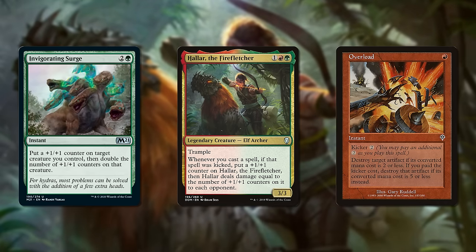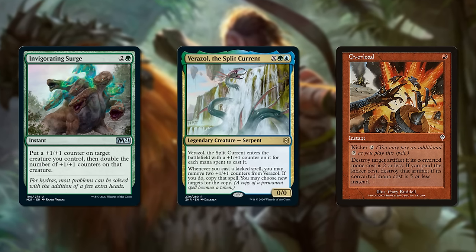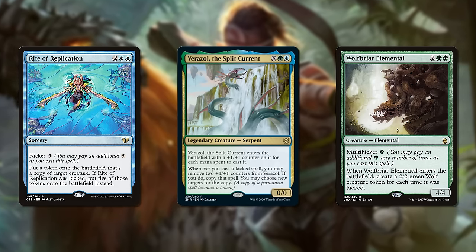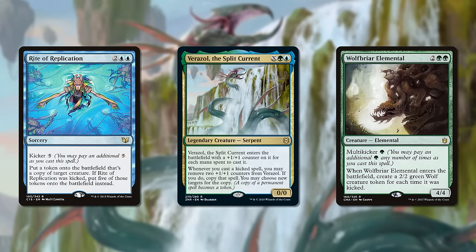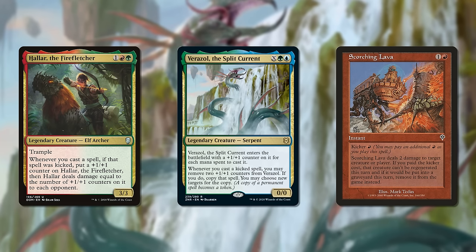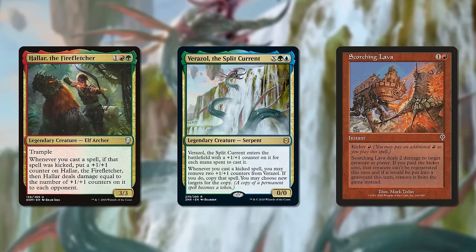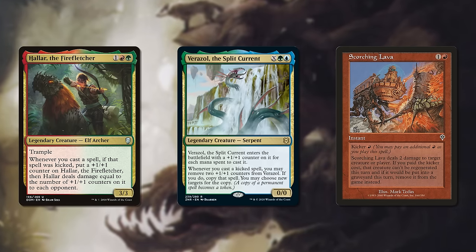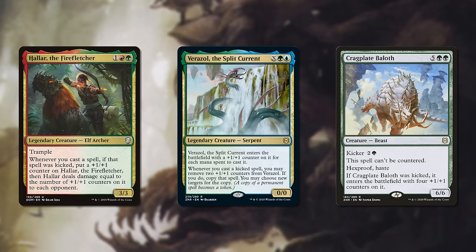I once wrote about Halar and Verizal, both kicker decks in different colors. But to dismiss the difference between them as merely kicker in Gruul versus kicker in Simic would be a gross oversimplification. Halar is a fully fledged burn deck that can end games very quickly — and most importantly, they don't even necessarily care what card you're kicking, just as long as you've loaded up a ton of counters. Whereas Verizal actually cares very much about the kicker spells, since you want to copy something that will have a lot of impact. When comparing any two commanders, I'd get a lot of questions from people who wanted to know which was better — but better was never really the point.